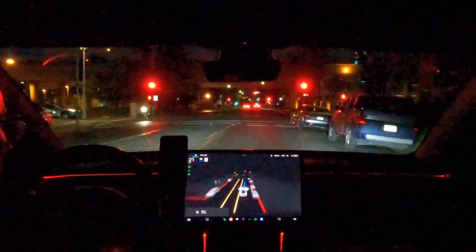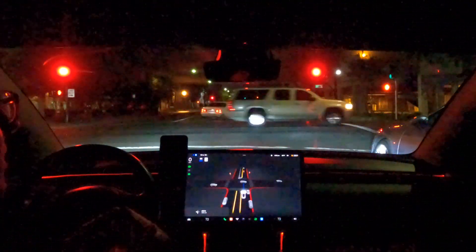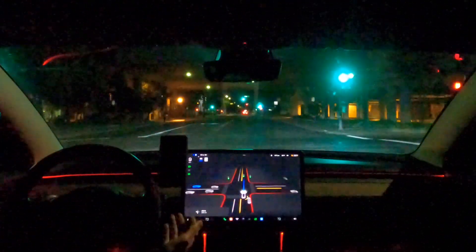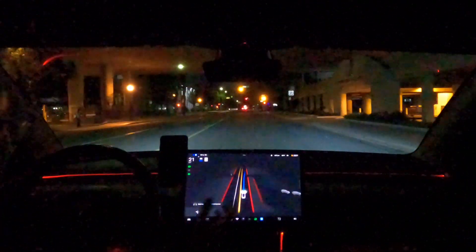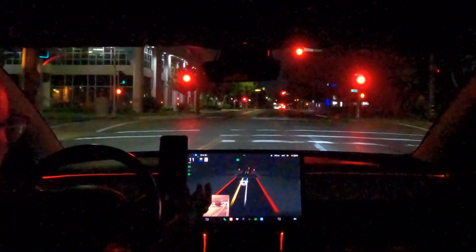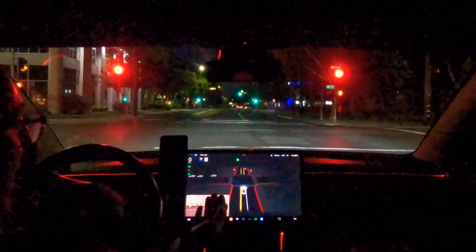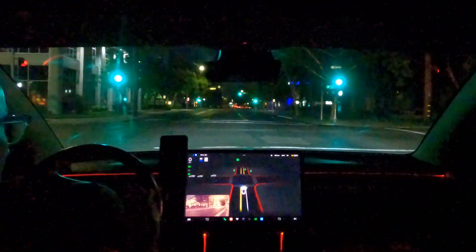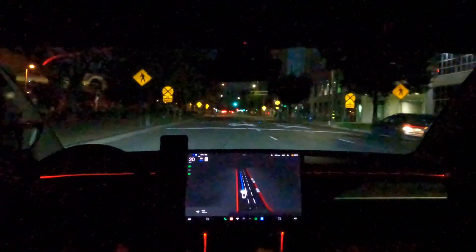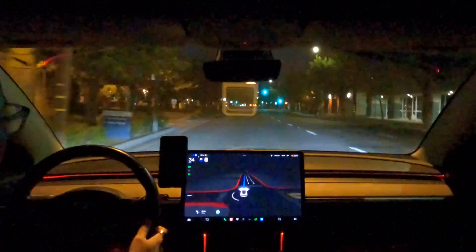I'm speechless. The car just moved over to the left a little bit — there was actually a pedestrian standing next to the car that I didn't even see. This is wild; this is driving amazing. It's hesitating a little bit coming out of intersections when the light turns green — that's fine, it's driving safely. I feel like it's making sure the cars are really stopping and not going to run the red before it goes, which is good. It's actually being a safe driver. I feel like it's being a little cautious leaving a green light and then going once it's all clear.